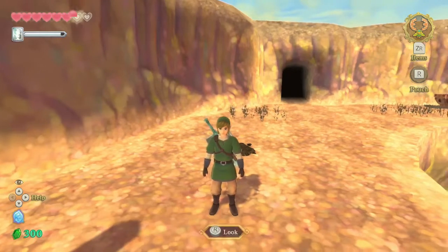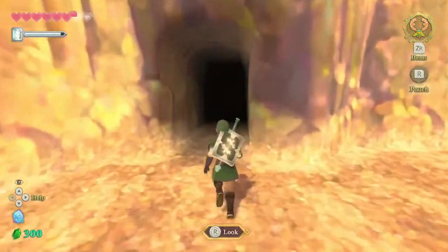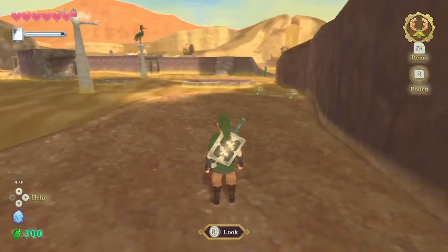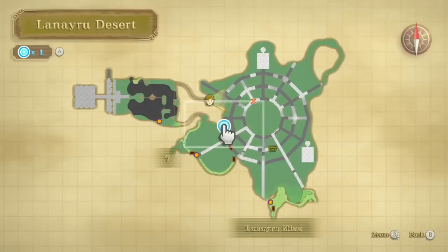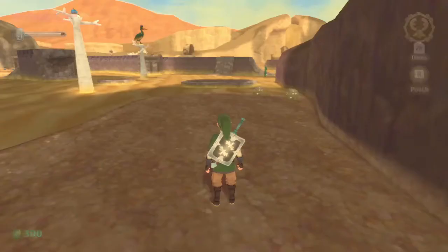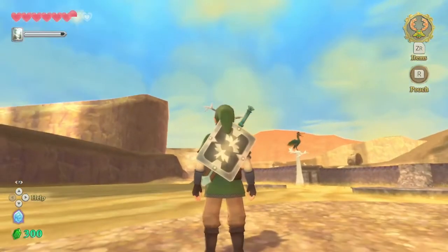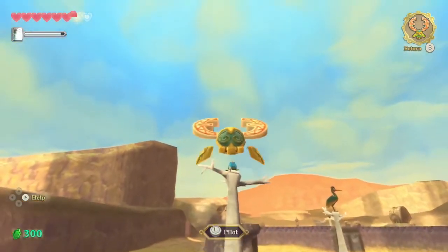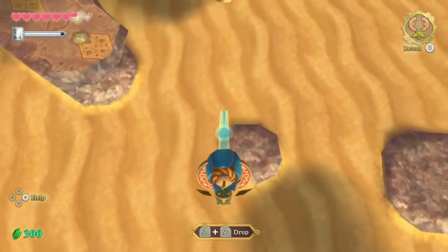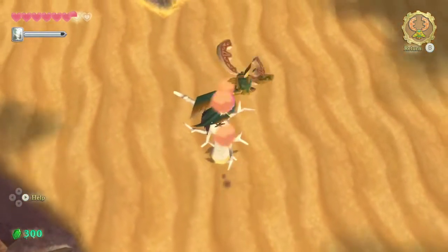Hey guys, it's J18 and welcome back to Legend of Zelda: Skyward Sword! We're doing some more time stone shenanigans. What's in here? Is this where I need to go? Most likely. Okay, I don't know how to swap between the past and the present. Thank you robot, you've made my map useless. Let's bomb a bird, because that's always a cool thing to do. Screw you, die!